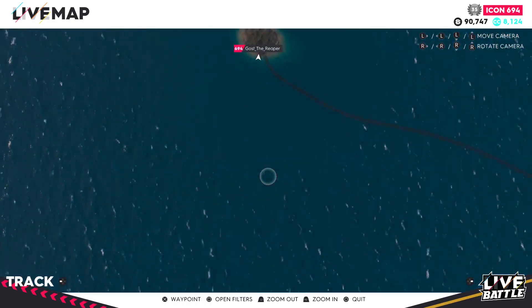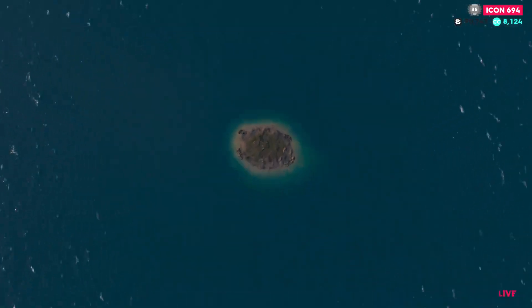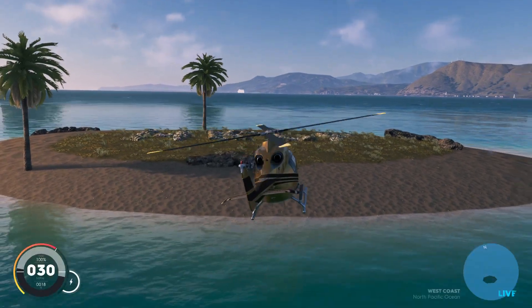It is quite literally on your map. If you go to Street Racing HQ and go right over here and zoom in, you'll eventually find this island on your map, and it does give you an achievement. Just a little easter egg that I found. See ya!